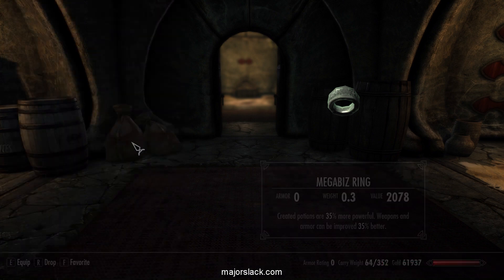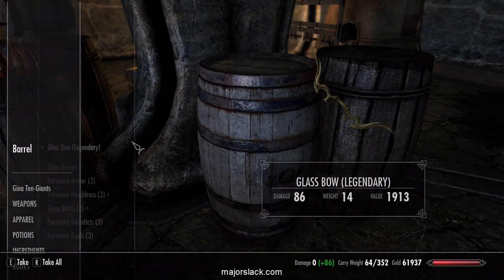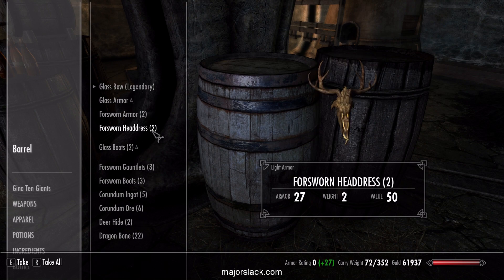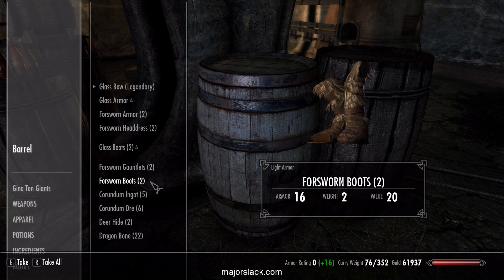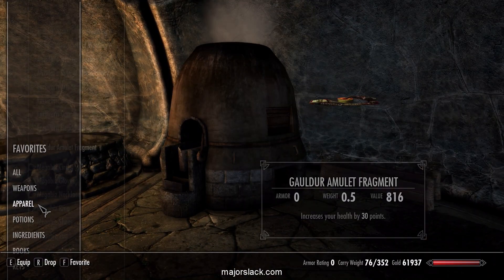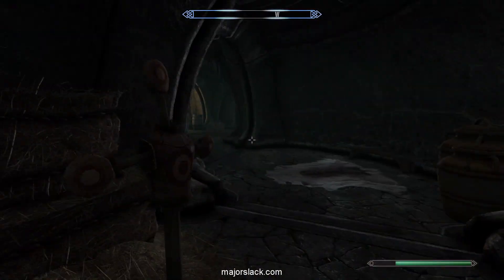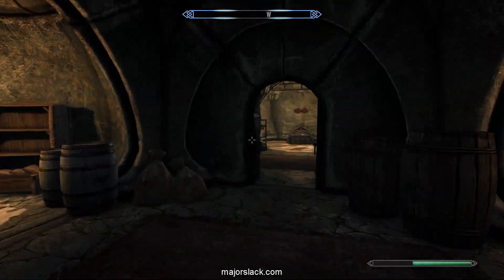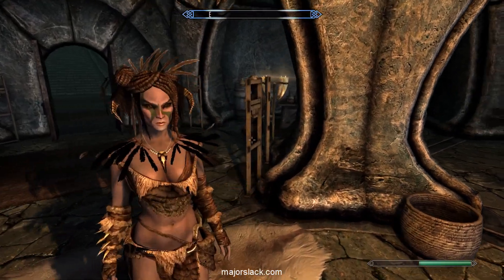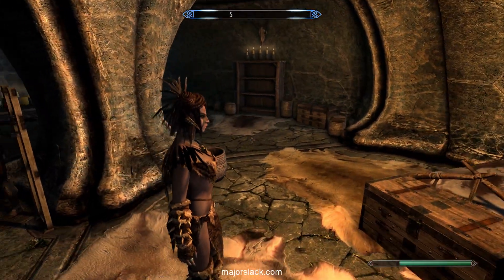Carry weight 64. Fantastic. You may want to enchant something else, but I chose Forsworn Armor because it looks totally badass. Check out Gina in her Forsworn Armor with her war paint. Totally badass. That's what I'm talking about.